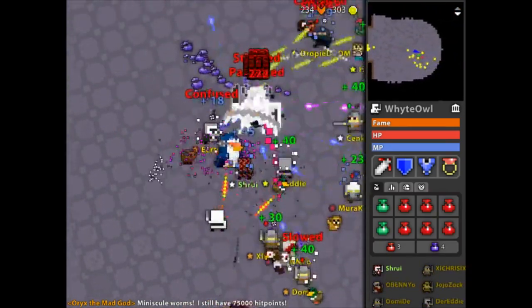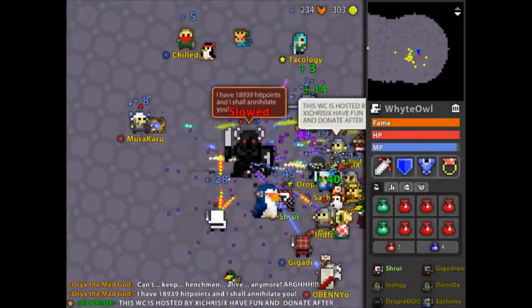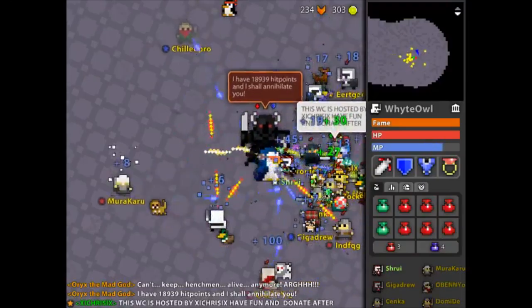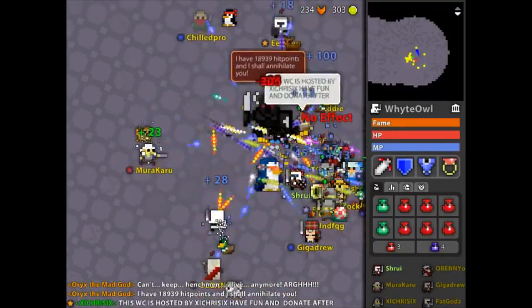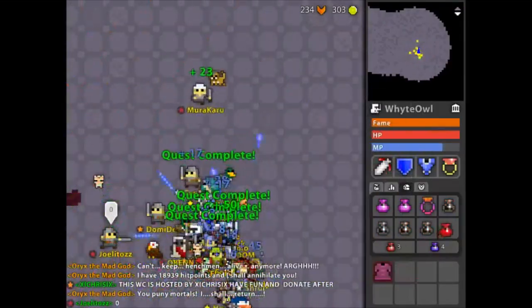When you get to the boss, there's probably another Knight there already stunning it, so you just wait for the stun to hit. Then you do the bare minimum damage — you don't want to do any more than 750 damage, you want to do exactly 750 damage. You don't have to do any work and you get loot every time.